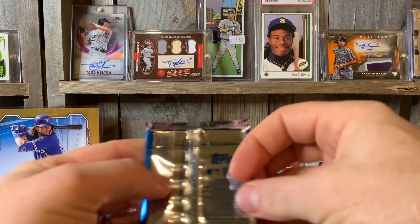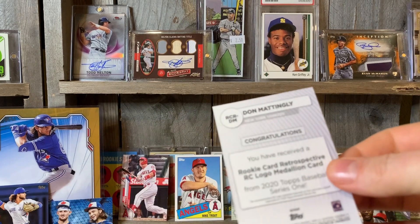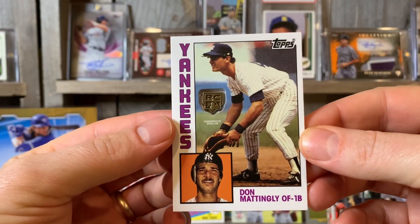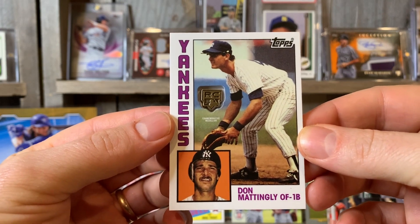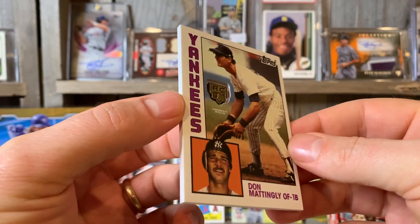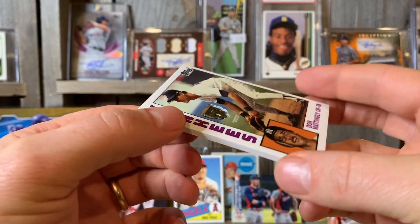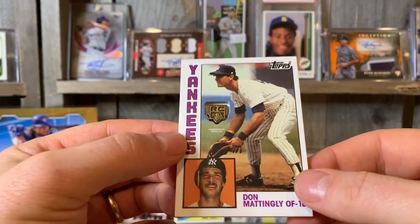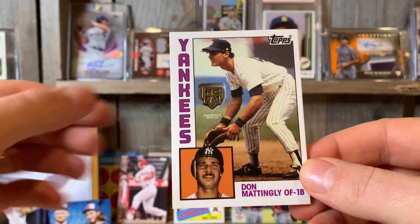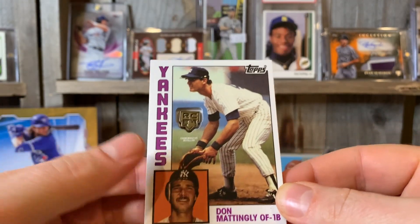Got one more card, let's see what we get in here. Donnie Baseball! A little crooked in here — someone doing their glue job a little thick. There's a thickie, as Ricky Russo would say — thickie, Ricky likes his thickies. Wow, these are pretty cool. These are the best medallion cards they've created over the past few years.